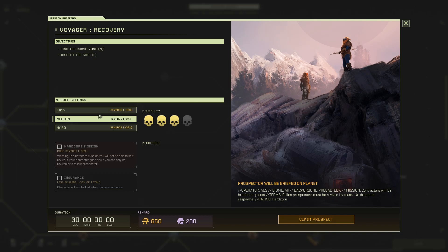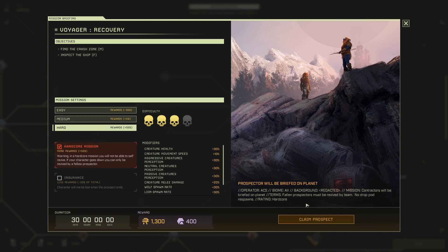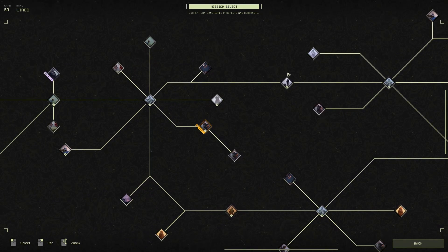Voyager Recovery is a hardcore mission — fallen prospectors must be revived by team, no drop pod respawns. The insurance is a big one, but the standard payment's not too bad — that's a good payment. Find a crash zone and inspect the ship — I think we'll do Voyager Recovery for our next mission episode. Let me know what you guys think. For now, ladies and gentlemen, subscribe to the channel, drop a like on the video, drop some comments down below to let me know what you think, or if there's other games you want to see on Wired Gaming. I've been WiredGaming Awesome — thanks for watching, and we'll see you on Friday with some more Icarus.